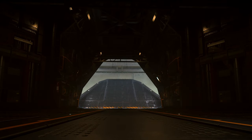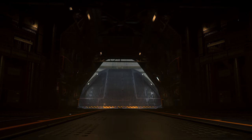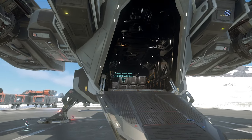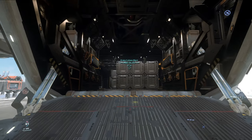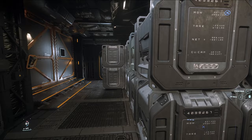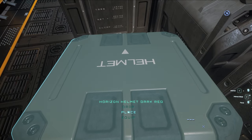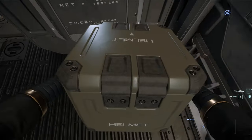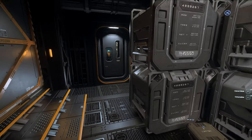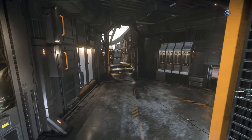Number two: the open concept of the Cutlass bay makes it ideal for carrying cargo, friends, loot, and anything you can shove inside its 46 SCU bay. It may be true that it isn't a good dedicated hauler, considering even the Hull A carries 64 SCU, but it's fairly comparable. The Cutlass is just one of those ships that feels so easy to get on and off of without walking through a hundred doors, and when you're in a hot zone or leaving one, this can be the difference between life and death.